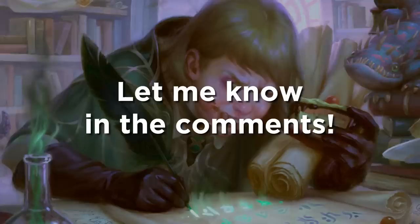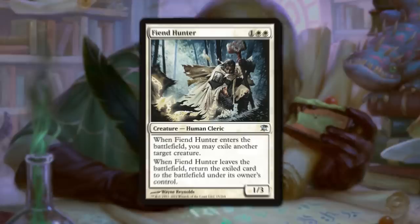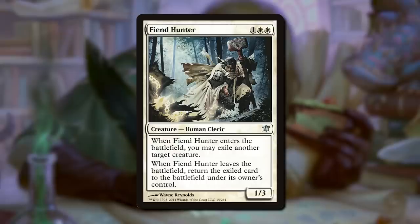So, stack — got that. Now let me walk you through this one. And if you didn't know about this trick already, please post in the comments down below; I'd love to see just how many people I taught this to. When Fiend Hunter enters the battlefield, it exiles another target creature. So it comes into play and nabs something.